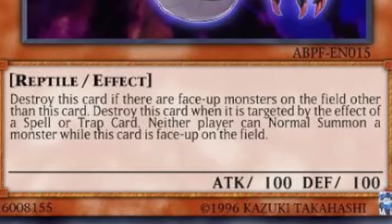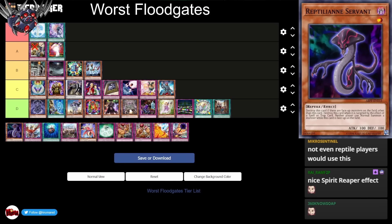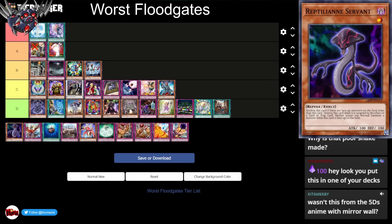Next up we have Reptilian Servant. Neither player can Normal Summon while this card's face-up on the field. Also, if there's another face-up monster on the field other than this card, destroy this card. And if it's targeted by the effects of Spell or Trap Cards, destroy this card. You really need Cherubini for this. Unlike Aurora Paragon, this card is like the Burning Abyss monsters where it constantly tries to destroy itself if its condition is met — so By Order of the Emperor wouldn't stop it.